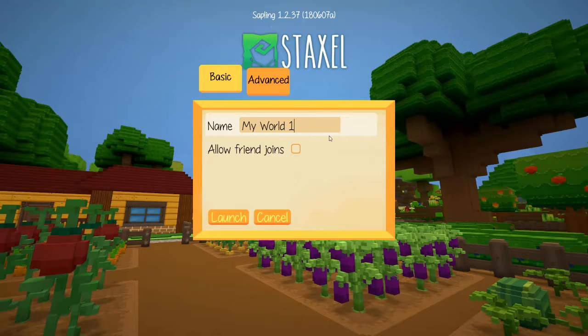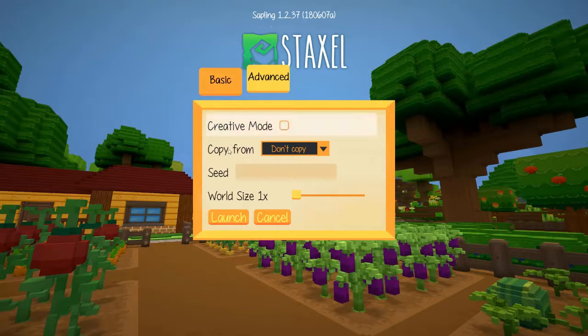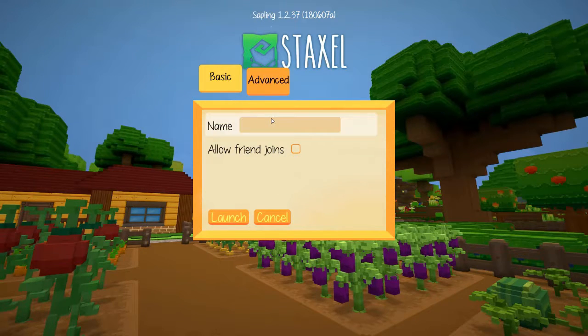New world. Let's make a brand new world. It's got multiplayer, you may have noticed, as well as single player — friend joins, so you can just have them drop in and out. There's a load of stuff for the generation, but we'll just go standard world, Jackawaka.